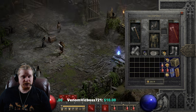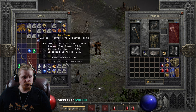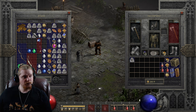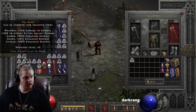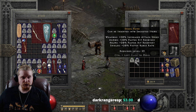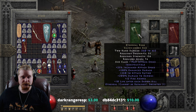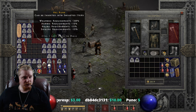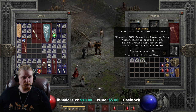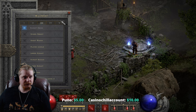Of course, it is ethereal and indestructible, which means we can socket it with something that will actually increase the damage. Maybe we'd throw a Ber rune in there for some extra crushing blow, or maybe a Shael rune so that it's faster. Or perhaps a Pul rune for some more damage to demons — just really stack on the demon damage. You're definitely not going to put a Zod in there because it's already indestructible. Let's go ahead and put a Ber rune in there for some crushing blow, so we'll have 20% crushing blow. Let's go play around with this item versus some demons.